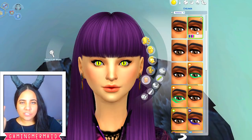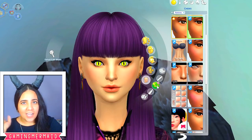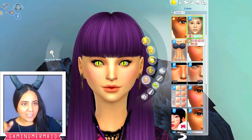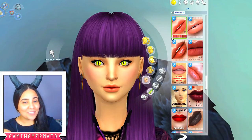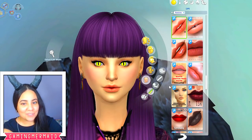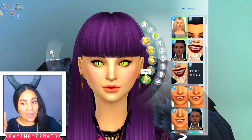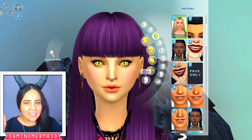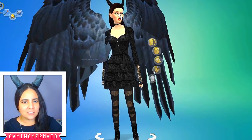For Mal's makeup look, I have just a base game eyeliner, so anybody can use that. The eyelashes are from Kijiko. Her blush is from Pauline R. Her lips are from Screaming Mustard, as usual. Her skin detail is from Nessa Sims, though I'm not sure if Nessa Sims still has that — she deleted Uma's hair, so I'm kind of afraid she deleted some other stuff as well.